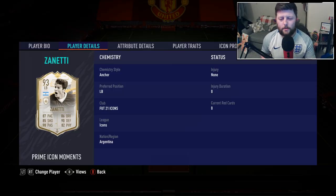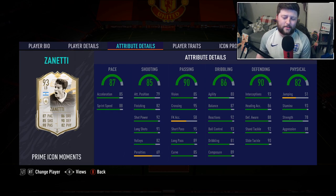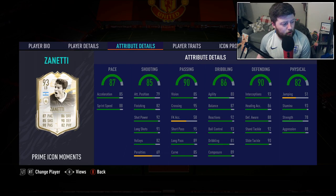Today we're looking at Prime Moment Zanetti. He has had a few versions — his 87 base was a left back, his 88 was a right back, and then we also had a prime that was a right back. So instead of getting the CDM card this year, we have got another left back, so you have the choice of a 93 left back or a 92 right back.